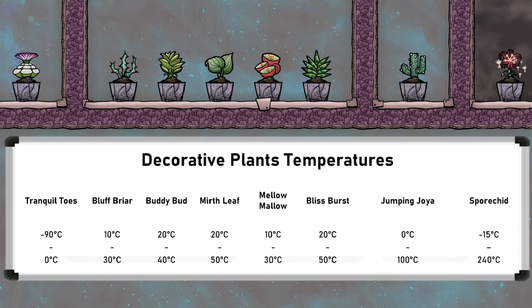Temperature is another key factor and differs across all of these plants. Most of them have a 20 or 30 degree liveable temperature range around safe tube temperatures. There are three exceptions, and the first is the Jumping Joya, which can survive anywhere between 0 and 100 degrees Celsius. Combining this with having no pressure requirements really makes it objectively the best decorative plant of the six non-germ-making plants, and it's particularly useful for slightly hot living areas early on.